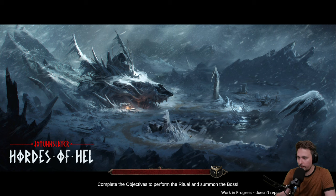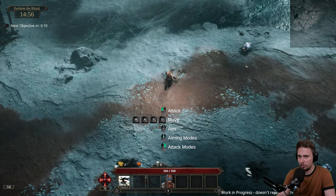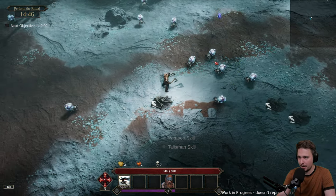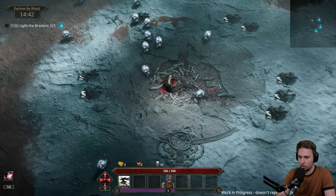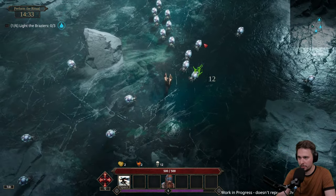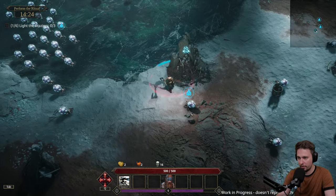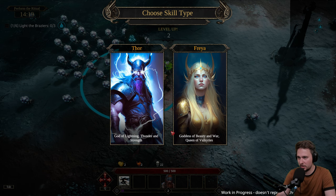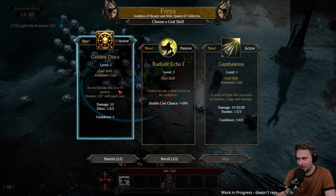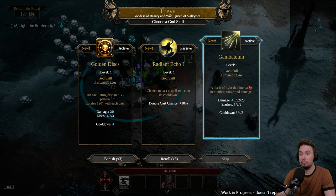I'm tempted to go for lightning again but on the other hand I'd love to try Freya. What I really like by now is the objectives - right from the get-go you get an objective and you have purpose on the map. I'd recommend the developers add many more - that's the replayability: different things flying around to kill, bosses, circles where enemies spawn. Going for Freya - war queen of Valkyries! Oscillating disc in a Y pattern, rotates, chance to cast spell twice. A slash of light increasing in number, range, and damage. Let's go golden discs.